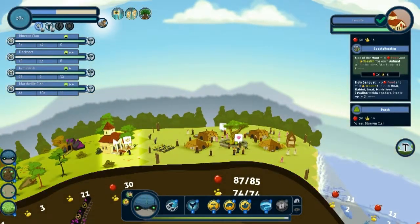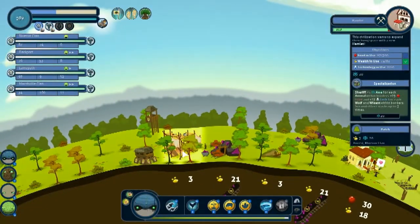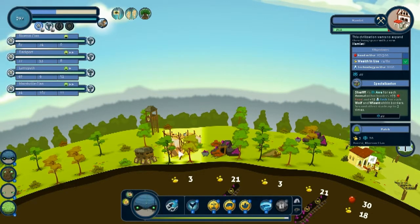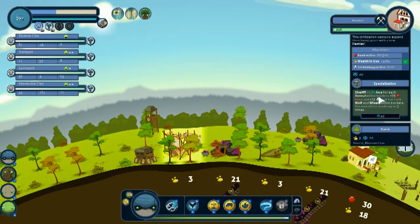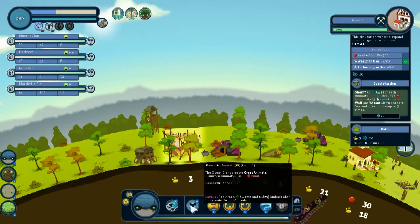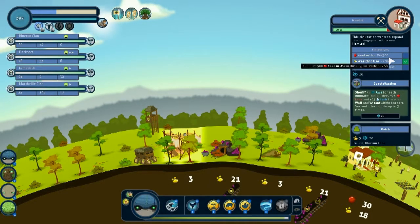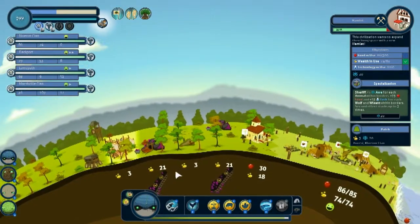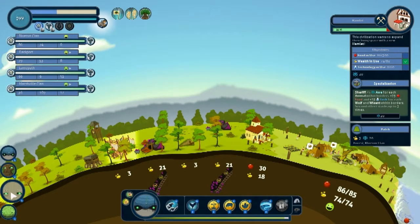Are you building me a hamlet? A hamlet — the civilization is going to expand with a new hamlet! Sheriff plus 5 — is that what a hamlet gets me? For each wolf and wisint. I know how to get a wolf. 300 food in 18 minutes? I'm not even at 100 food and I have no attack. You people.